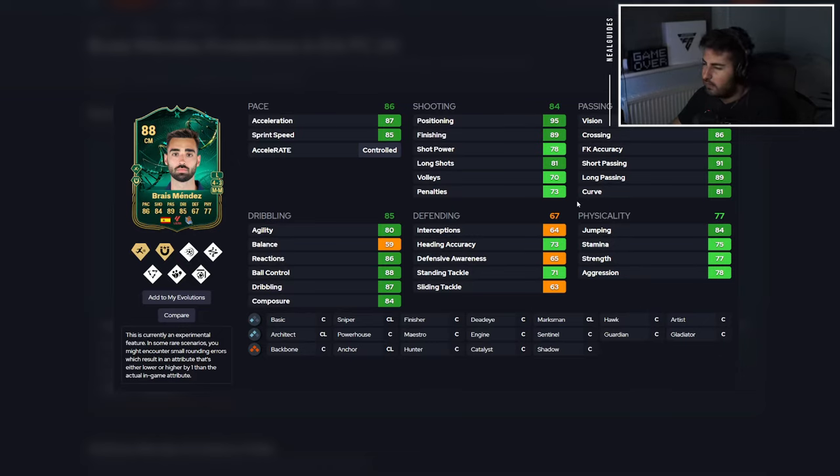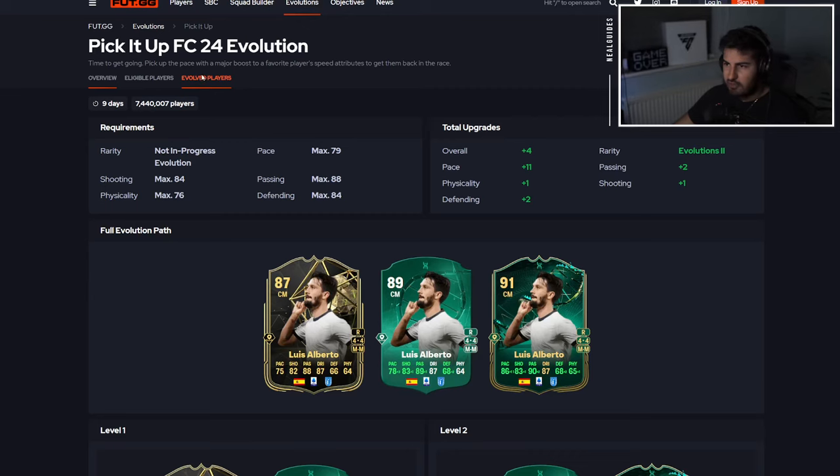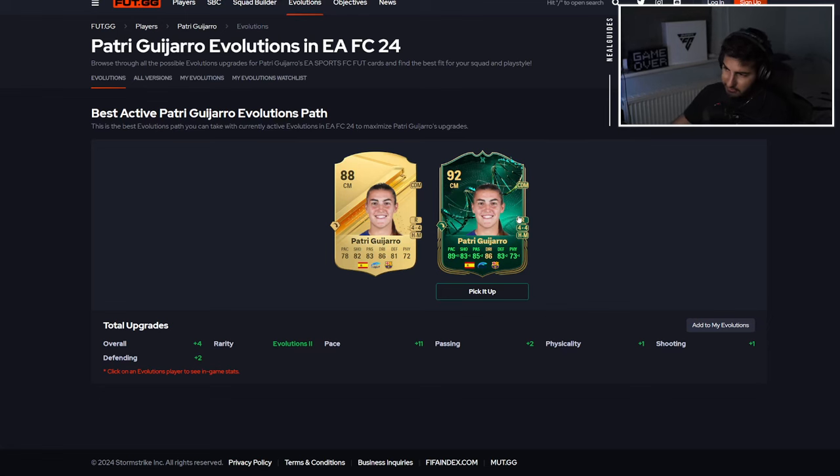Now, some of the cards that I think are pretty good as well — Braze Mendez. Don't forget, when I talk about meta cards here, this is the best meta out of the bunch. It's not like some really OP evo. There's only a few players here that you can pick out. Like Odegaard — two star weak foot — it's not even that good. So there isn't that much.